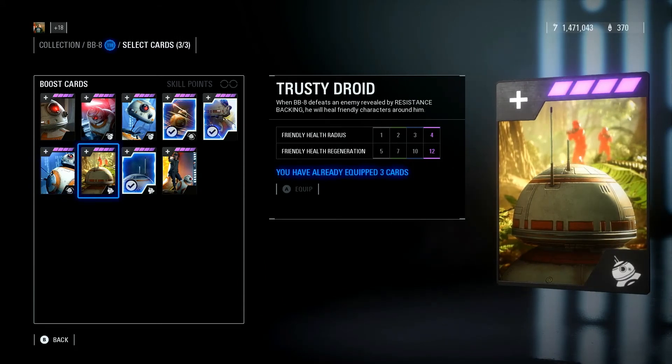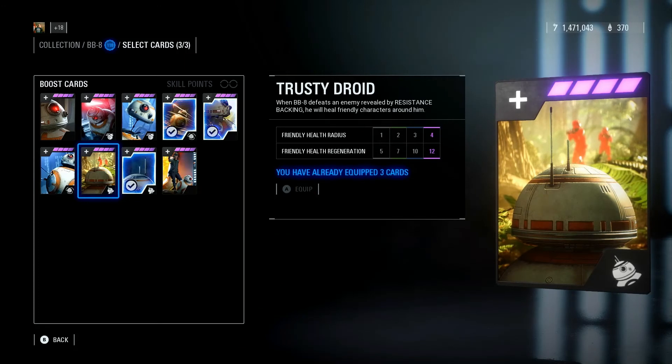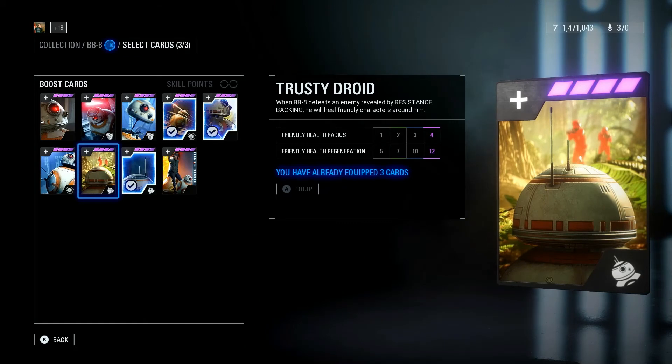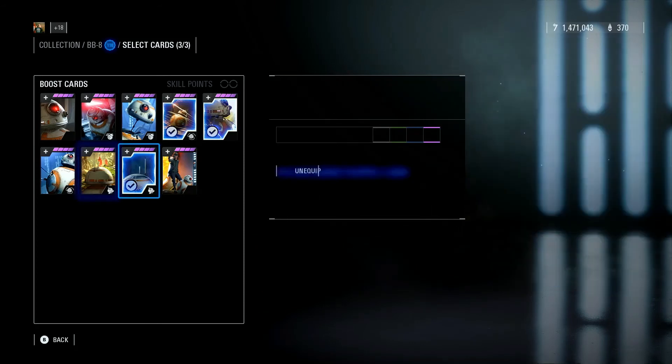Trusty Droid: when BB-8 defeats an enemy revealed by resistance backing, he will heal friendly characters around him. The friendly health radius is 4 and the health regeneration is 12. Another really good card, though I don't really run it. In HVV, majority of heroes already have fast health regen. But this could be good with a Leia or really anything — you can run it in trooper modes and still do great.